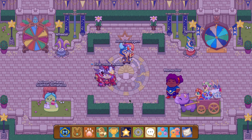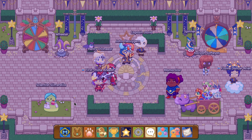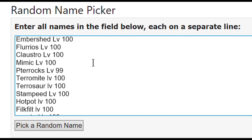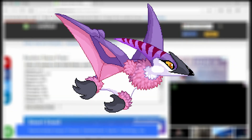All right guys, we are obviously done with these pets — these pets are bad luck, they make me lose, we're not using them again. These are completely bad luck pets. All right Prodigy, let's pick some better pets — come on. Pick a random name — who do we get? We get Patera Talks, level 99!